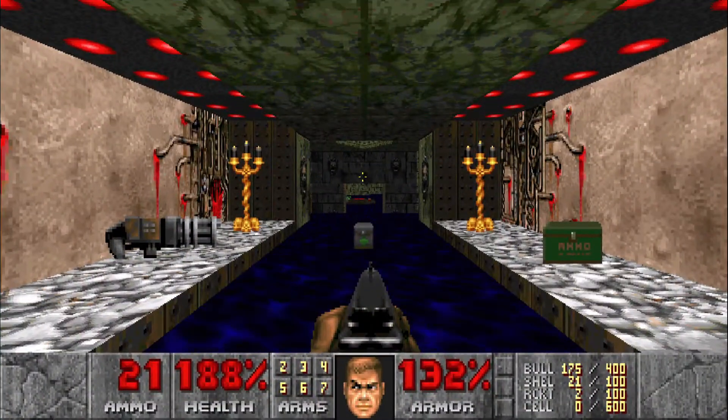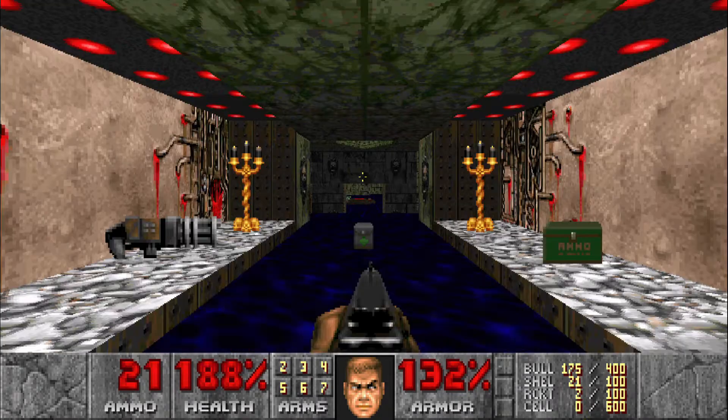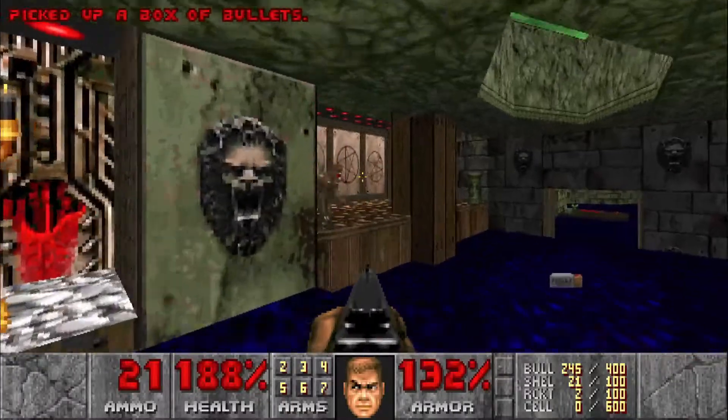Welcome back to my 100% playthrough of Doom's deathless on Ultra Violence. This is E4M5 Serene Shadows — 44 kills and two secrets. Luckily we start off in a little safe spot here.